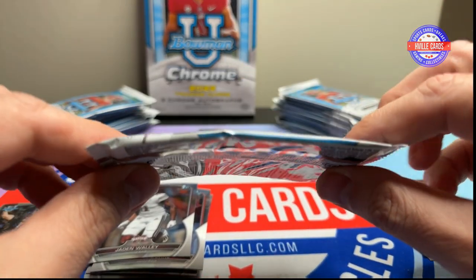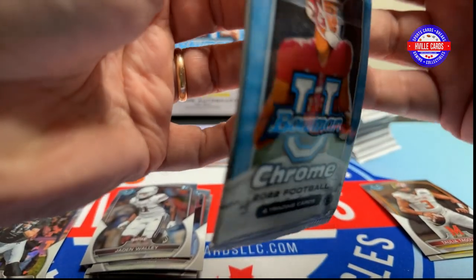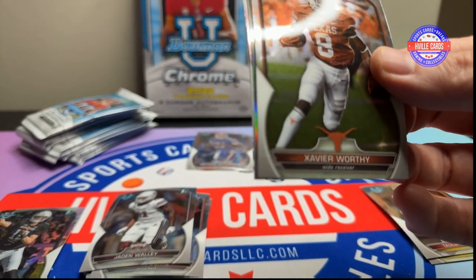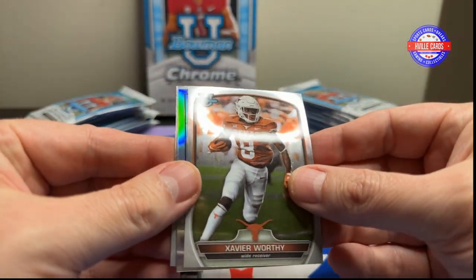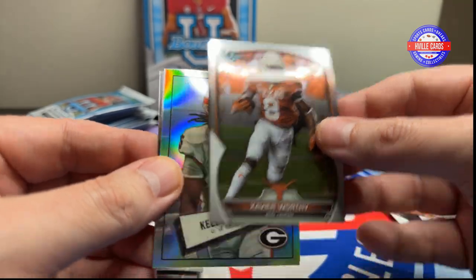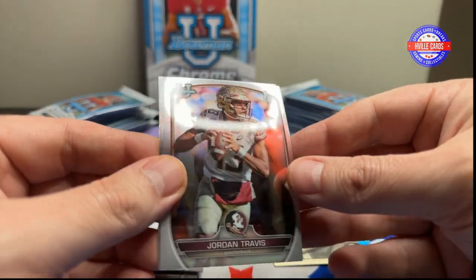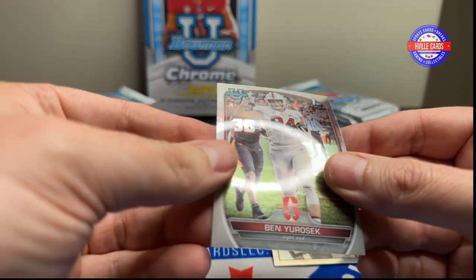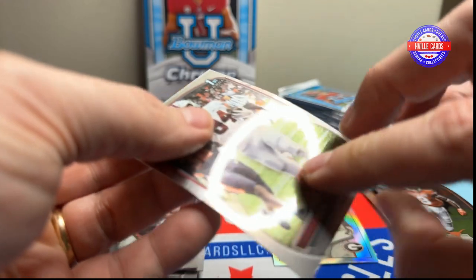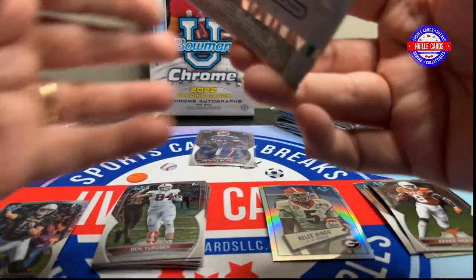Next pack. We've got Xavier Worthy — should be a late first, early second round pick. Kylee Ringo. Jordan Travis. And Ben Urasek. That's a good card right there, nice and curved. Next pack.